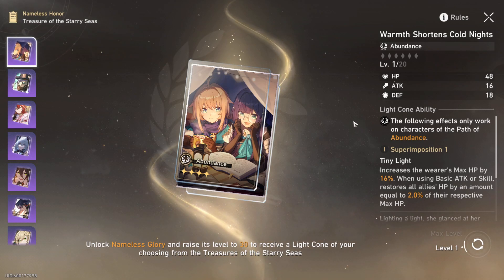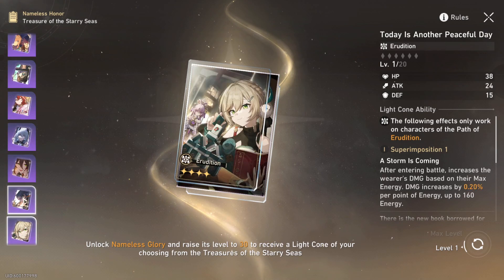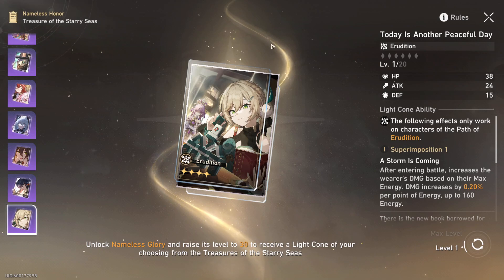The basic attack healing one is pretty bad, though you can trigger its healing effects in Simulated Universe and it can lead to some funny stuff — I actually used it on Bailu when I first started with zero Abundance light cones. It's got basic attack healing and some attack speed, which is kind of funny to mess around with in Simulated Universe. Otherwise you're not going to use it. That leaves us with the only good light cone, which is the Erudition one.